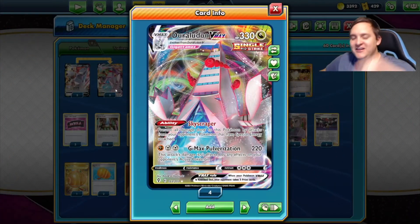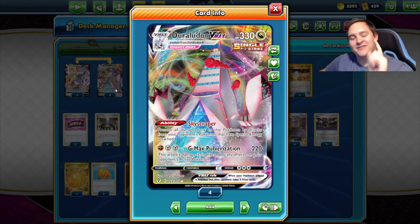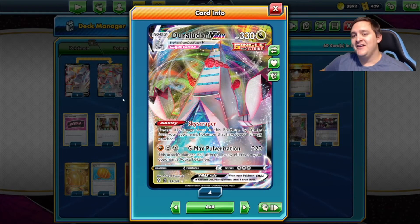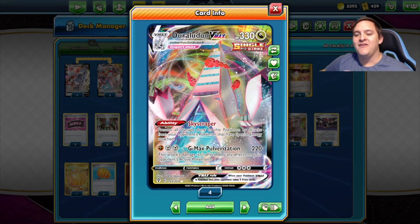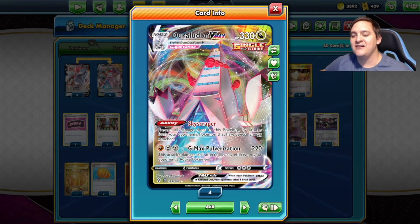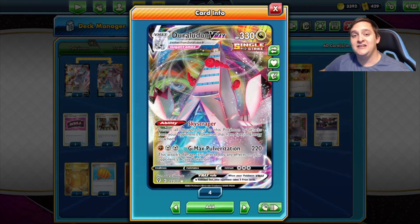Shout out to Nejuza — they traded me a Duraludon VMAX and I'm grateful for that. So Duraludon VMAX: a Dragon-type Pokemon with 330 HP with an amazing ability called Skyscraper, which prevents all damage done to this Pokemon by attacks from your opponent's Pokemon that have special energy attached. That makes this guy immune. Then a huge attack for three energies: G-Max Pulverization for 220 damage — though it can hit other Duraludons, so in mirror matches you just need to be faster.